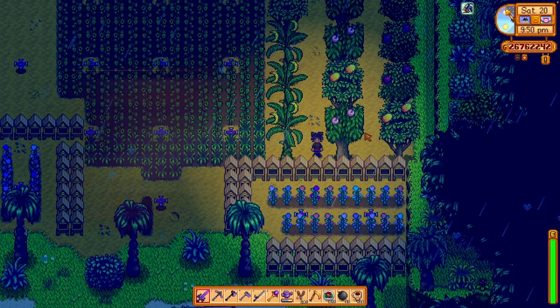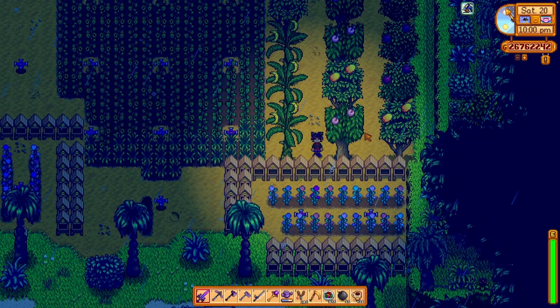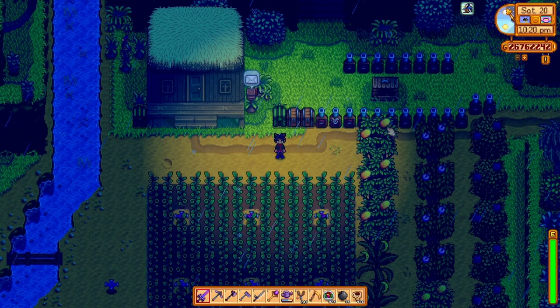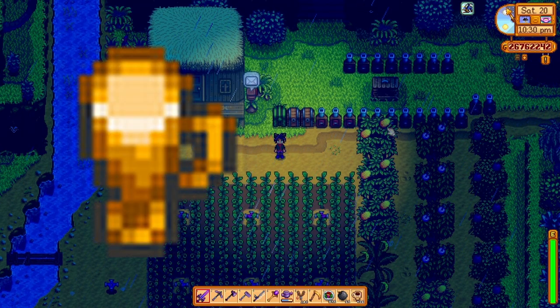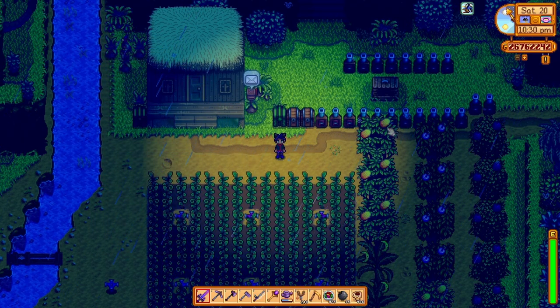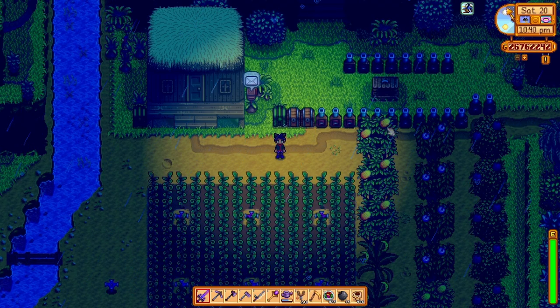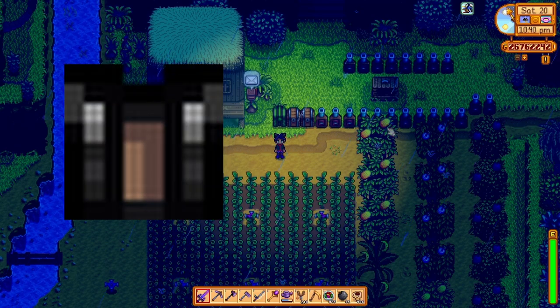Next up is mead. Throw some honey in a keg, and in 10 Stardew hours you'll have a bottle of mead. It sells for 200 gold and is a loved gift of Pam and Willy. And that brings us to pale ale — throw some hops in a keg and you've got pale ale. It sells for 300 gold and is loved by Pam. Apparently you can also use it in the spool of Emily's sewing machine to make a black leather jacket, so that's kind of cool.